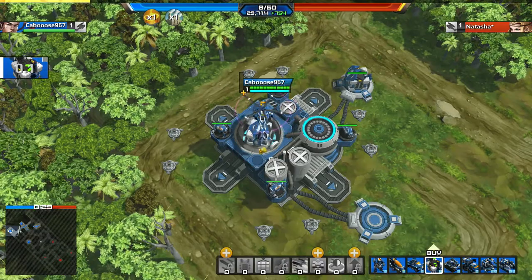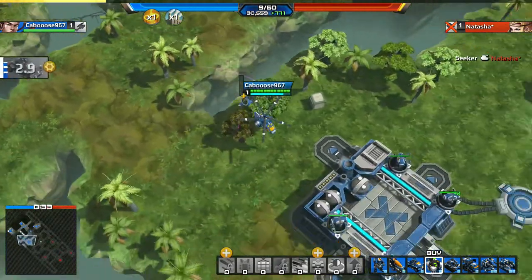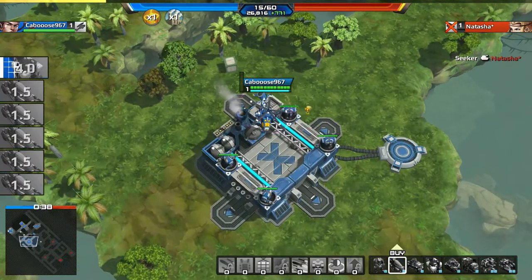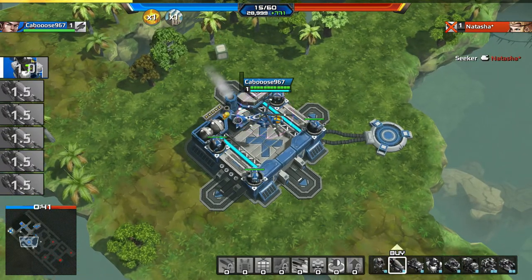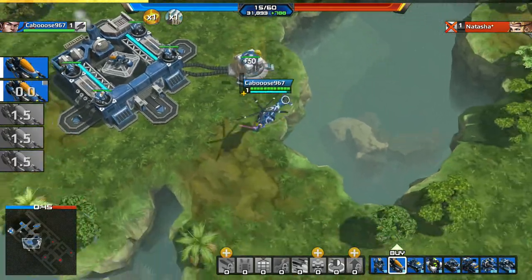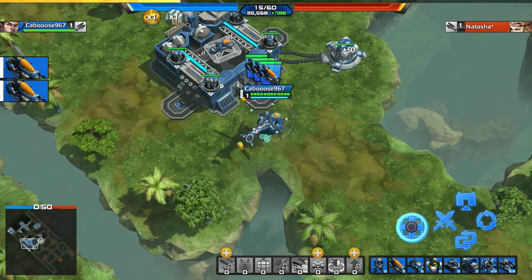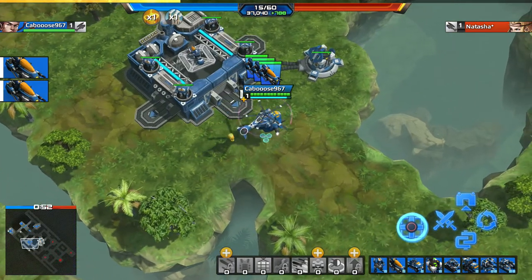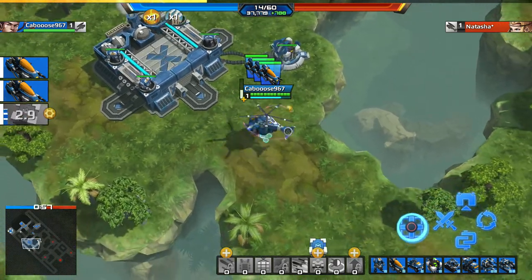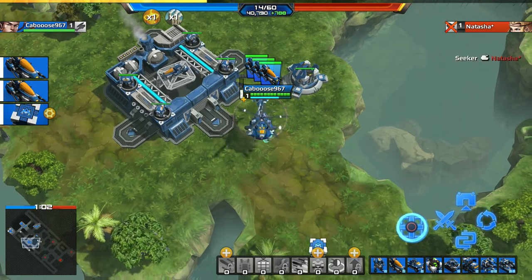Infantry capture the outpost and defend the area. I like to build up resources first. The white units are the neutral party that spawns on the thing. Using the D-pad you can give units orders: pressing up sends them to the nearest outpost, pressing left sends them straight to the enemy fortress which you want to destroy, right is patrol, and bottom is link.